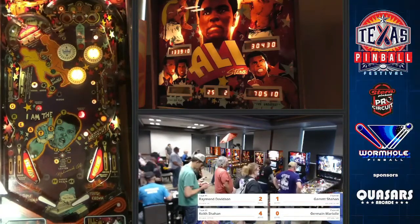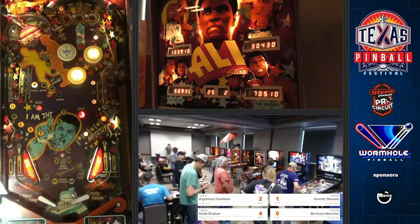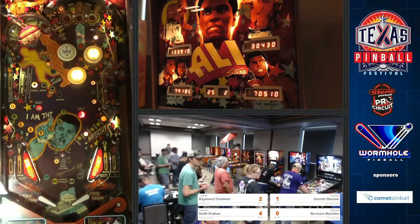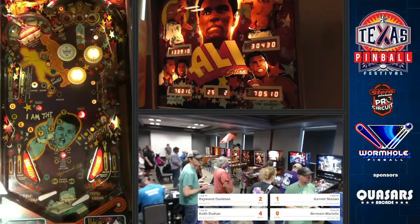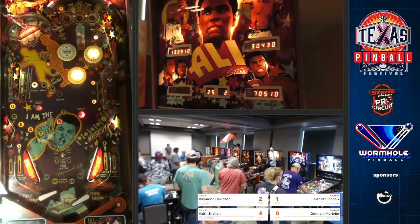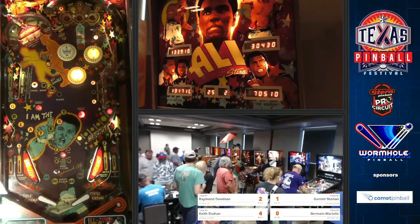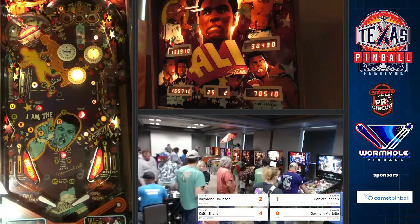In my guide I've got something that says 'go-to flipper' — which flipper you want the ball on if you have the opportunity to either catch it or dead bounce. Ali is one of those games where there's definitely a go-to flipper. Until your bonus is built up, you want the ball on the right flipper, because you want to get your multiplier targets. Once you've got your bonus maxed, then you want to get it to the left flipper to shoot the collect saucer.